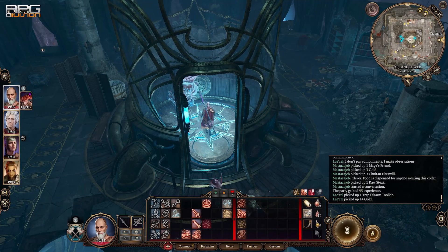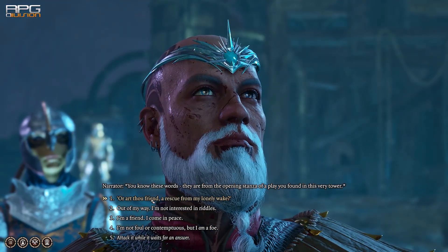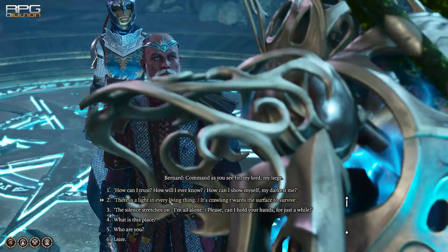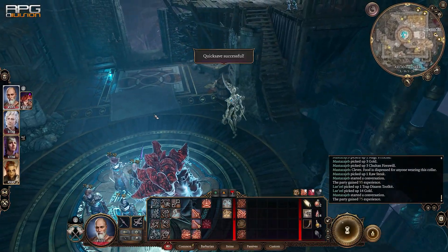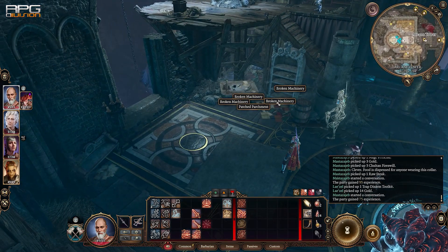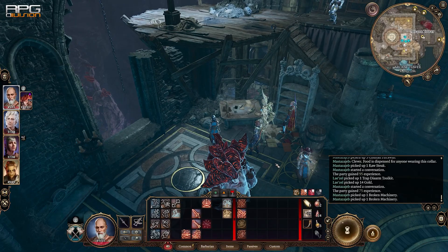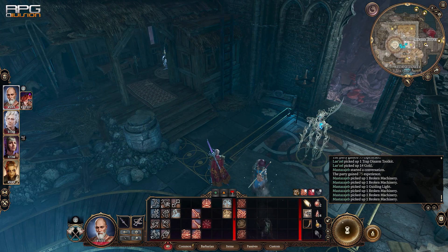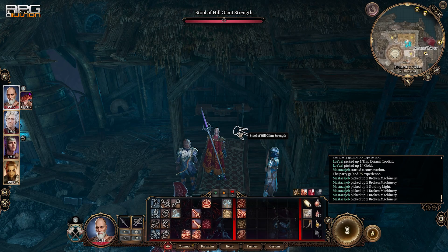Now make your way to the top floor. Choose the first two options and then wait for Bernard to put the Guiding Light ring on the table. Pick the ring up. Make your way to the stool of giant strength which is kinda hidden, but look at the video and you'll figure out where it is. Hit it to destroy it and then loot the Club of Giant Strength.